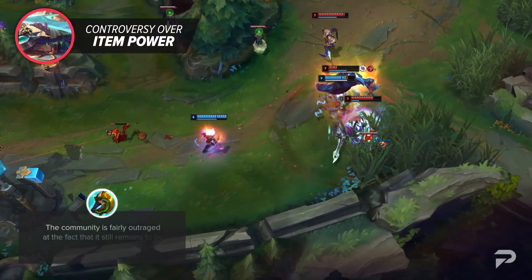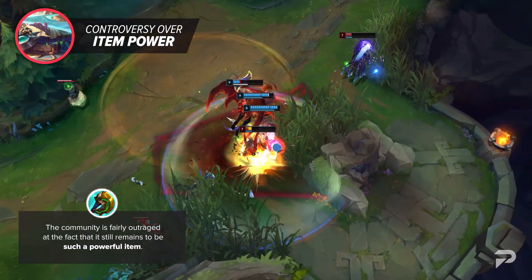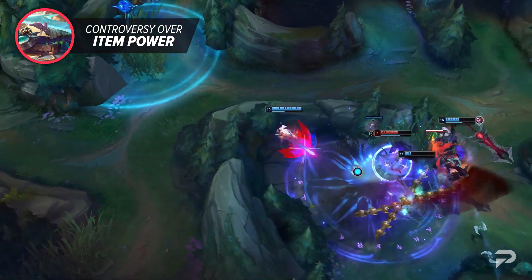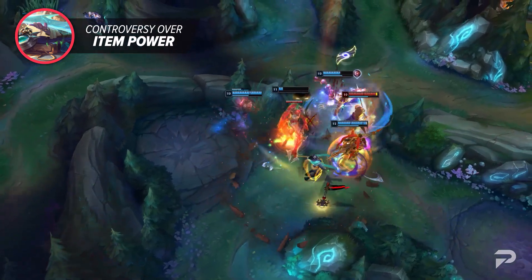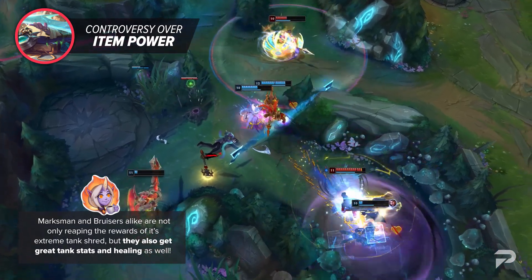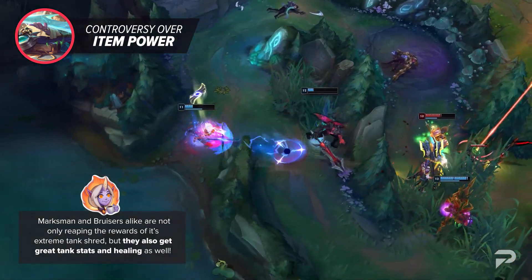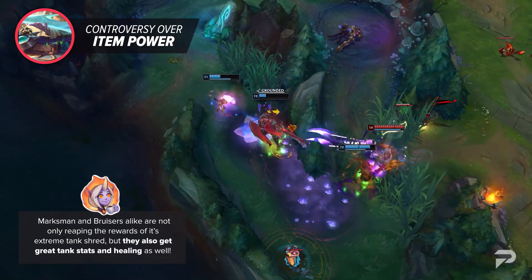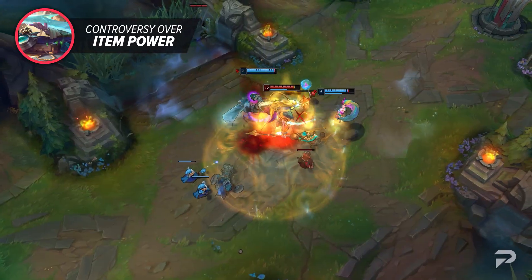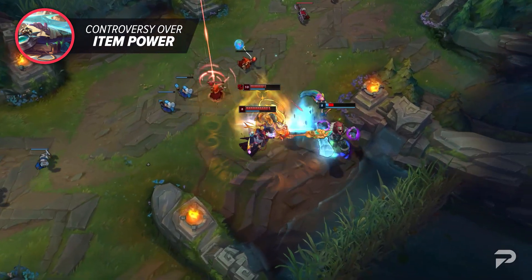As for Divine Sunderer, the community is fairly outraged at the fact that it still remains such a powerful item. The worst of it is that the state of the top lane at the moment seems to be picking champions that can use the strongest mythic at that time — whether it's the old Stridebreaker, the old Gore Drinker, or the current Divine Sunderer. With Sunderer being such a key item, Marksmen and Bruisers alike are not only reaping the rewards of its extreme tank shred, but also getting great tank stats and healing. Many people want the item removed, but realistically the community agrees it should instead be readjusted — either offering some help versus tanks, or having worse stats. At the moment, it's in a strange spot where it dishes out high amounts of damage to tanks and squishies alike.